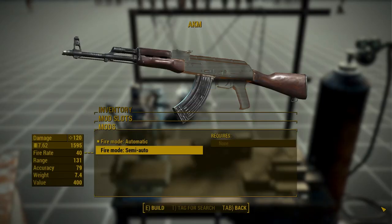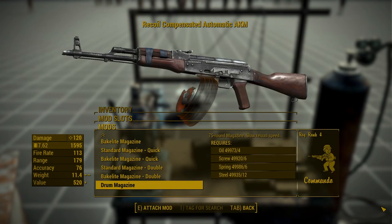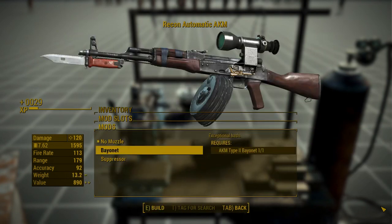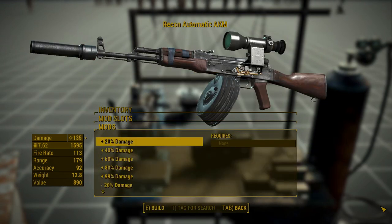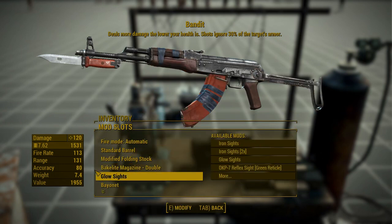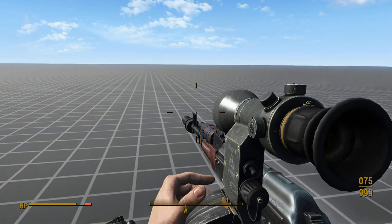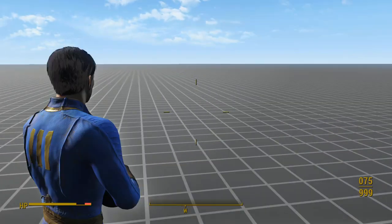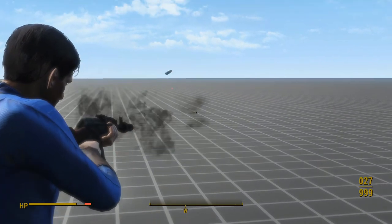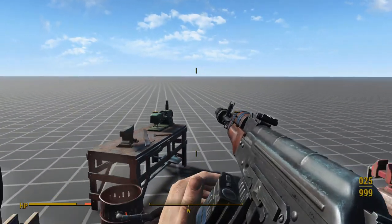As for attachments, we have semi or full auto fire, three barrels, four stocks, seven magazine types which all have different animations, seven sighting options, a bayonet, a suppressor, and damage modifiers. The Bandit unique has one extra stock but is otherwise the same as the base weapon. This mod is a way better choice than the AK-74M, but it still doesn't satisfy my itch for a highly modifiable AK platform. If you only care about animations and appearances, this could be the AK mod for you — just be sure to pack it into a BSA.